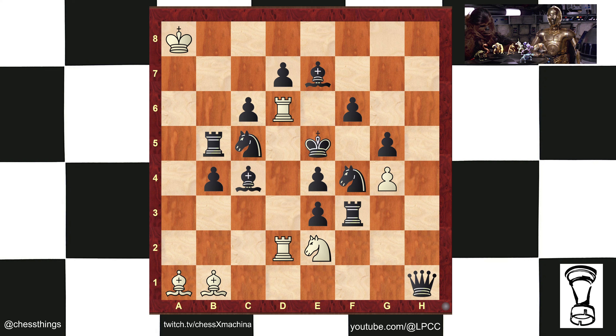The Rebels have the white pieces. The Empire has the black pieces. Let's identify the principal actors. We've got Darth Vader here, who's been deflected out of play by the Millennium Falcon, piloted by Han Solo with co-pilot Chewbacca.